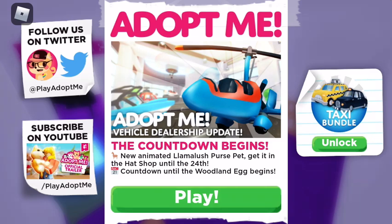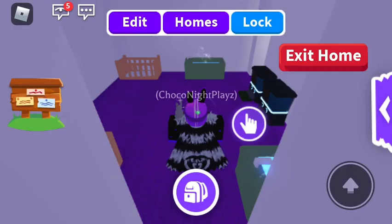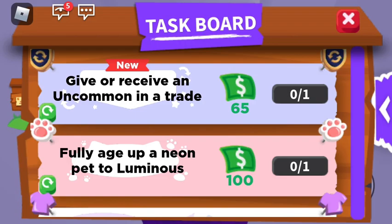I don't know why I'm deciding to record this late, but yeah, we got a new item. We've got the llama plush purse pet — get it in the hand shop until the 24th. As you can see, today is the 11th, so basically there are just a few more days left.